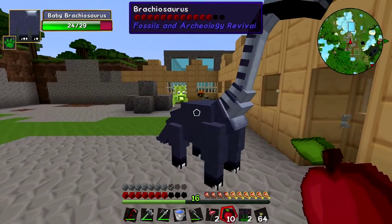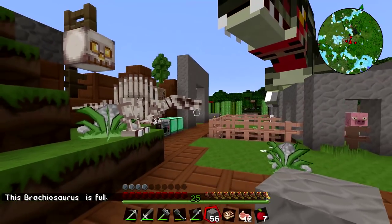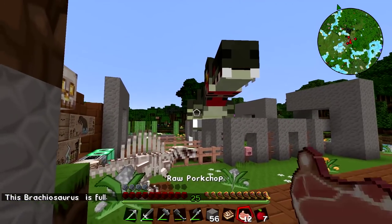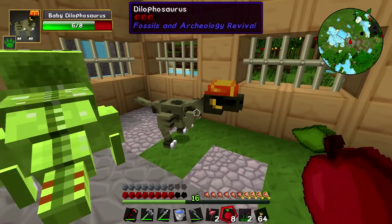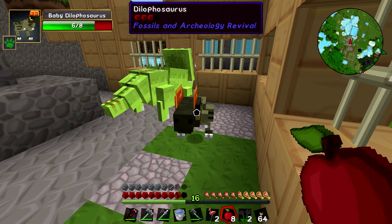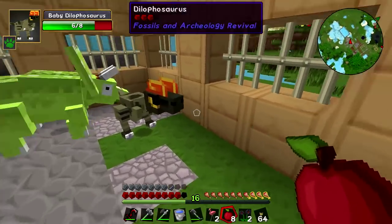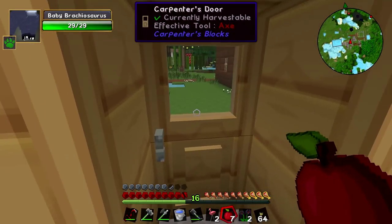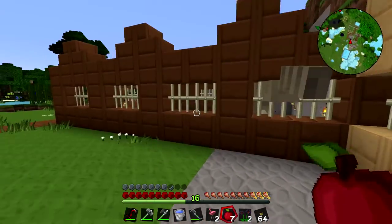You may remember this is what Spinosaurus used to look like. He used to be a good boy. This Brachiosaurus is full — I did feed them before we started. The Triceratops is full as well. But Dilophosaurus only has six of eight and he doesn't like apples — he only eats meat. So you can't shove them too full of stuff.